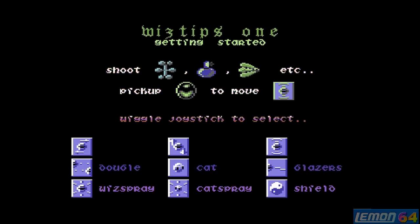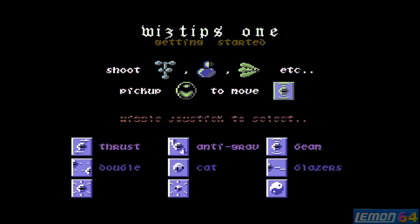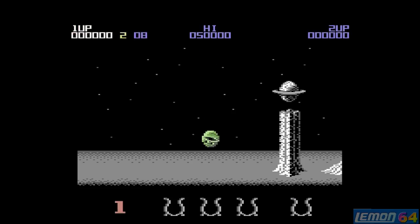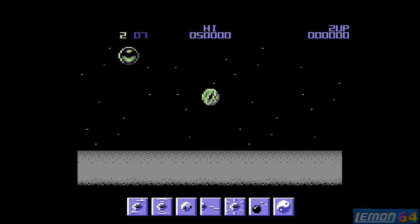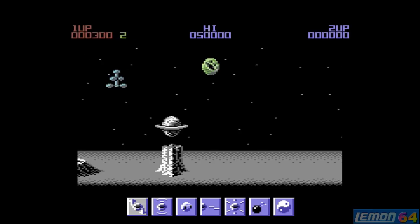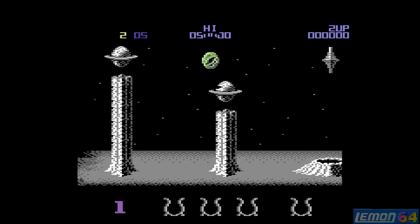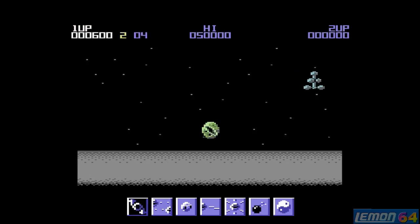The game even allows three and four players in a match. If we select to bring up the tips, the most important thing is to waggle the joystick to select the green items in the bubble. You can pick those up and gain power-ups. At the beginning of the first three or four lives you'll encounter a field of power-ups protected by a force field. You'll have to shoot that force field away, then collect the green orbs — each gives you one power-up.